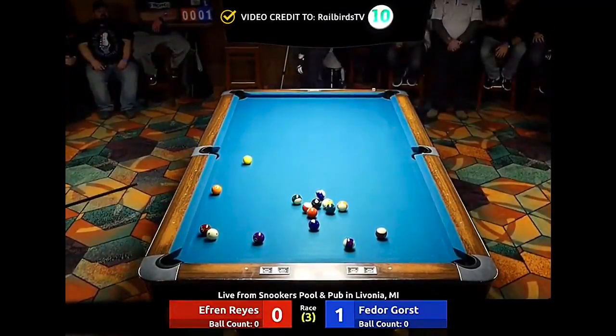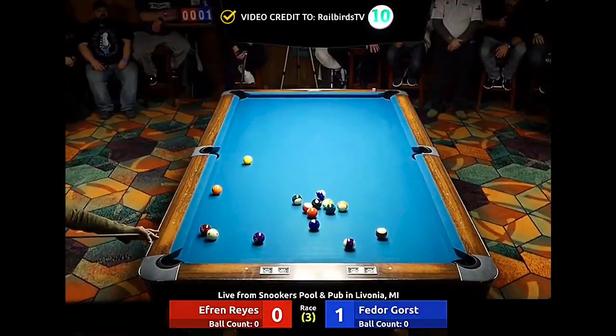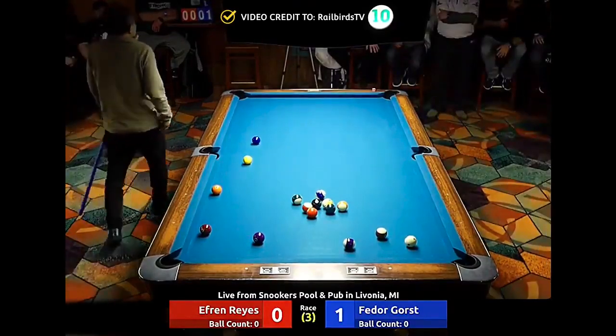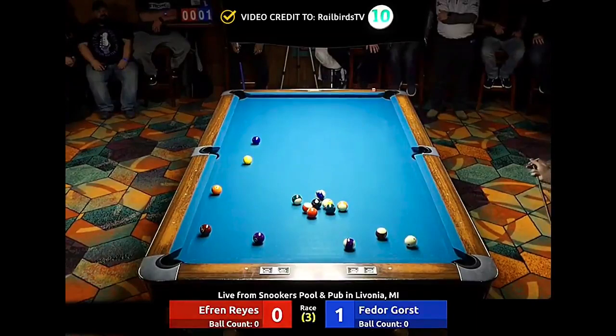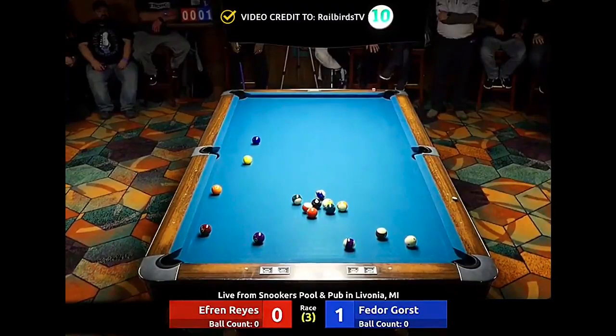Alright, so Fedor just went on and moved that ball — not much for Efren to do, try to get it back on his side and maybe go forward. He could thin the seven and put him up table, that would limit Fedor's ability to move. Looks like he's going to take the two ball, maybe put him behind the 15 instead.